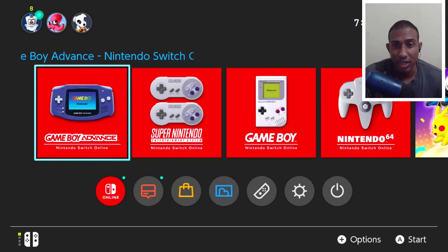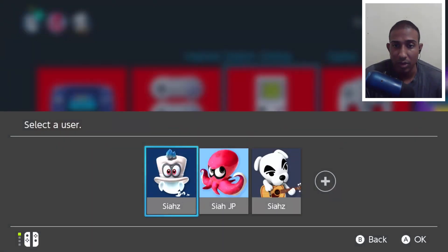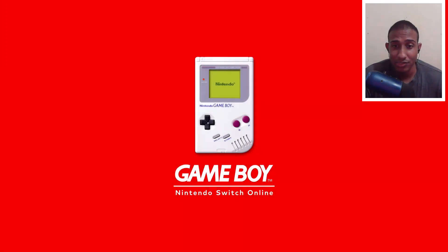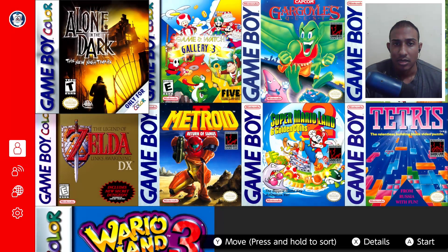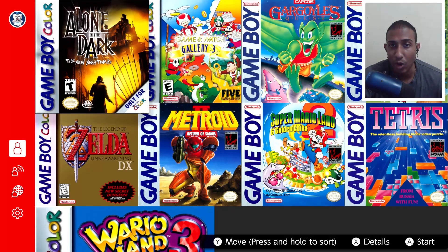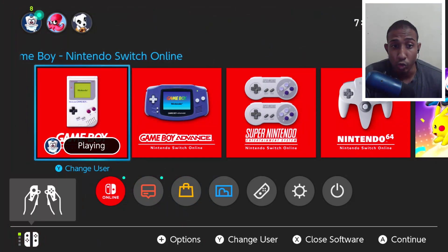Let's check out the Game Boy Nintendo Switch Online first, and then we'll check the Game Boy Advance. The interface is pretty neat and the song is nice — such a nostalgic sound. There is online play, but my friend and I were not getting to use it properly. I'm just going to take off my camera so you can see the game — you see Kirby's Dream Land in the corner there. They will release games every month or so; we hope it's sooner rather than later.